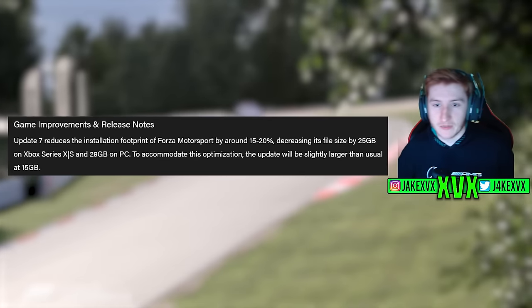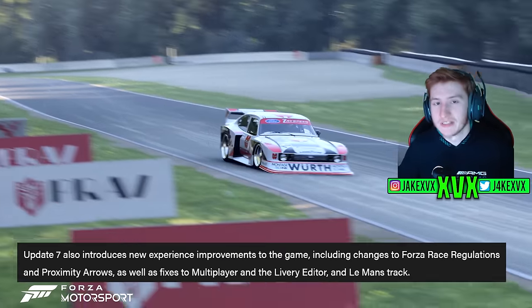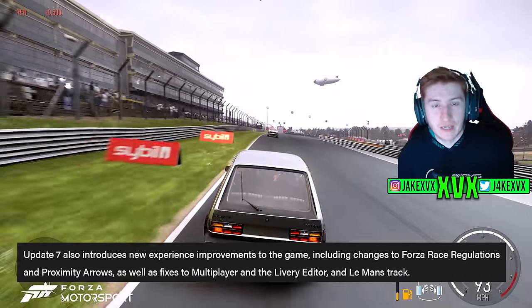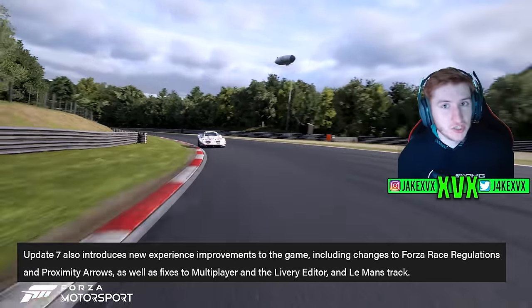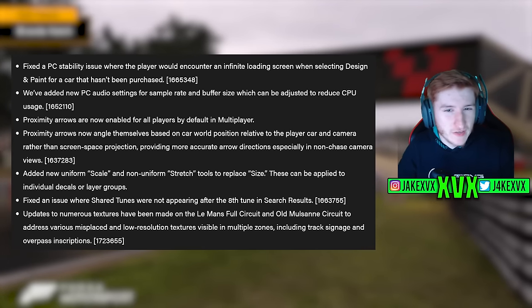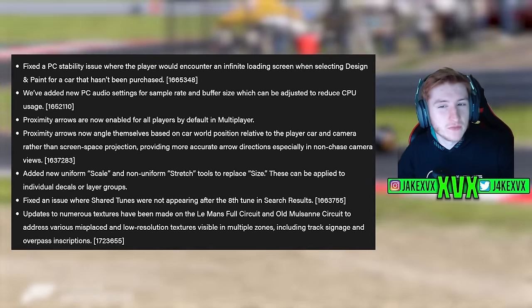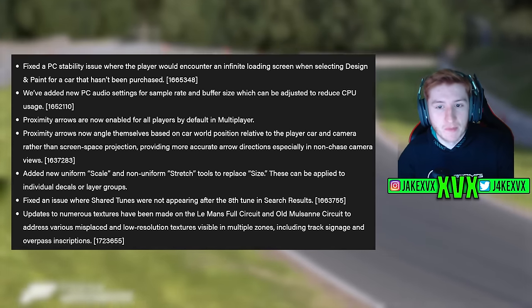They are introducing changes to Forza Race Regulations and proximity arrows, as well as fixes to multiplayer, the livery editor, and the Le Mans track. The Forza Race Regulations was one of three major topics brought up a couple of months ago, along with AI and the car upgrade system. Proximity arrows are now enabled by default in multiplayer, and they now angle themselves based on car world position relative to the player car and camera, rather than screen space projection.